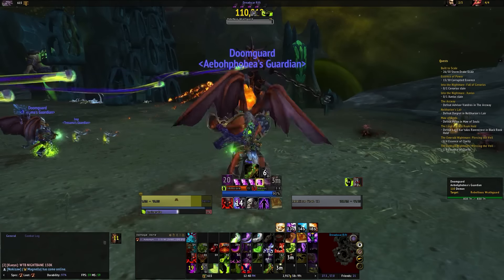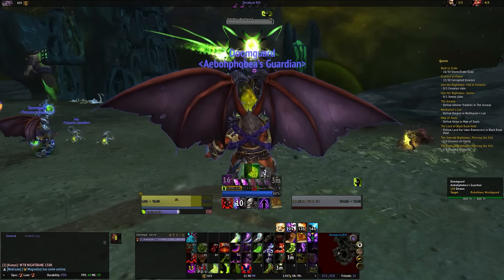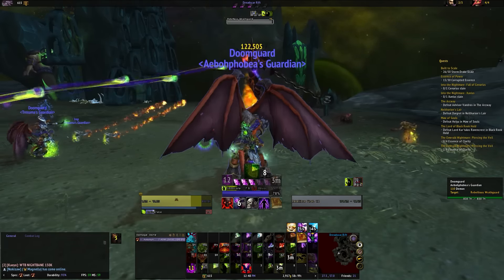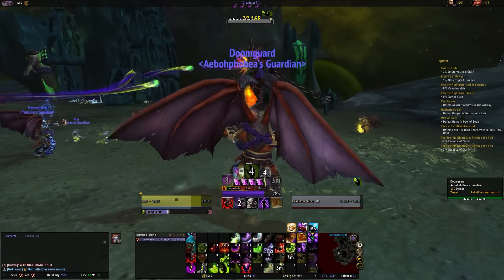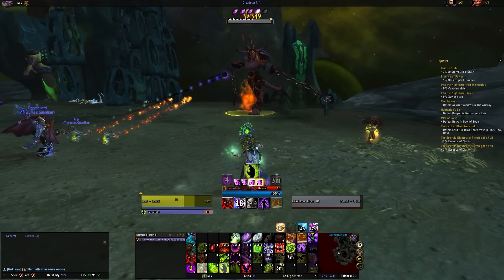A couple of things that were fixed here: obviously the spell IDs and anything that changed around talents that were moved have been addressed. You'll see the same functionality as before, but now things are working — compared to them not working if you were using the previous build.